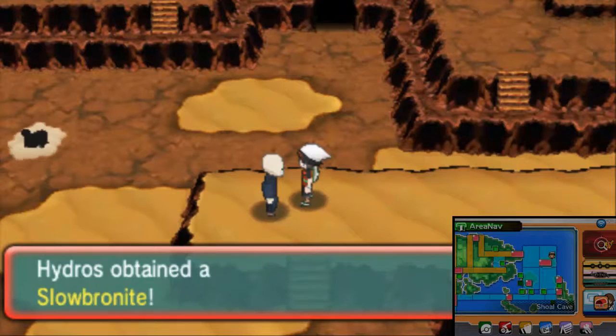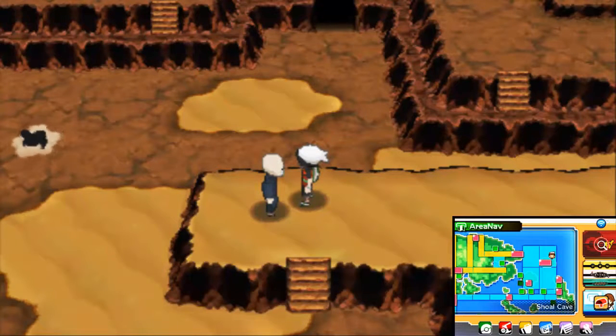So basically you have to collect four Shoal Shells and four Shoal Salts to get the Shell Bell, which then you go to the old man, you talk to him and he'll make the Shell Bell for you, and then he'll go ahead and give you the Slowbronite along with the Shell Bell.